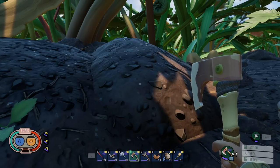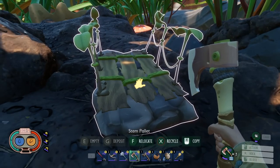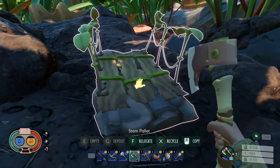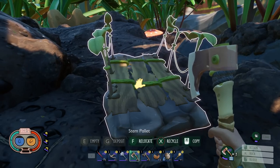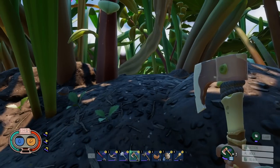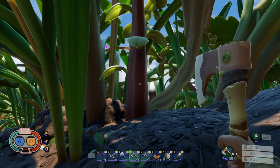Number seven and eight go together. The first is depositing all grass and weed stems into the pallet. As you can see, I have a stem pallet, and when you want to deposit these you have to press the deposit button individually for each one. What we would like to see is having the ability to hold down the deposit button and auto deposit all of them, kind of like how you can auto deposit things into a chest or storage bin.